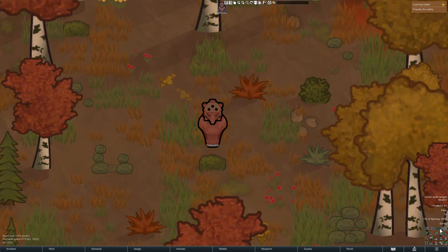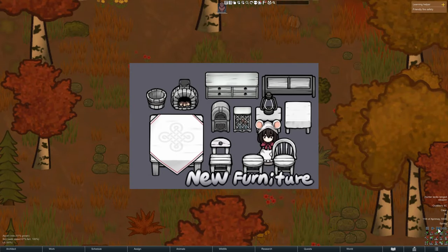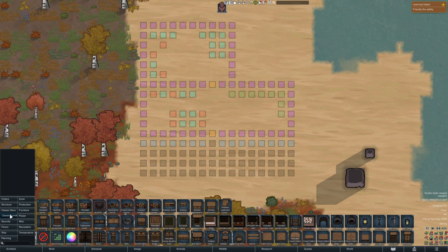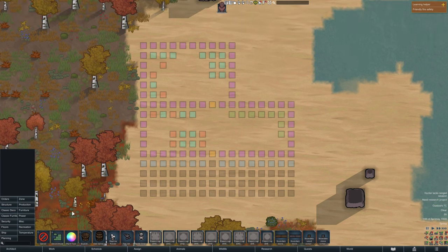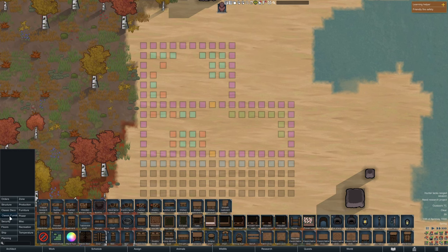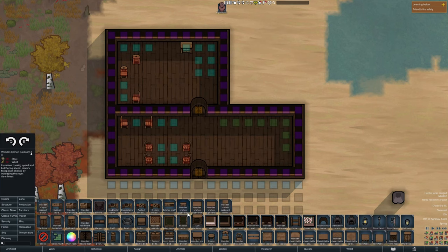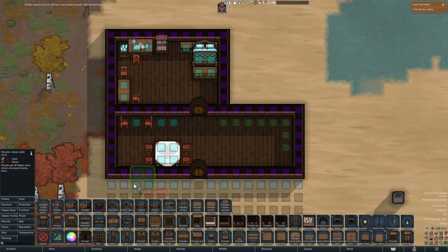Next we have a furniture mod — actually two mods that go together, which I call the Gloomy series. We'll start with Gloomy Furniture. This mod adds two new tabs in your Architect menu called Classic Furniture and Classic Deco. Classic Deco adds boundary stones, rugs, and some other little decorations. Classic Furniture adds a lot of stuff — it basically provides a vanilla overhaul to basic furniture, but also adds some of its own furniture pieces, plus a bunch of new decorative plants and trees that you can plant in growing zones.